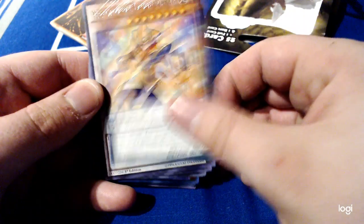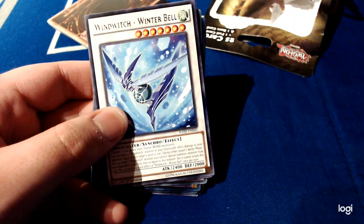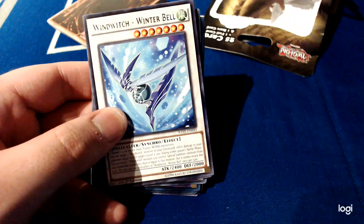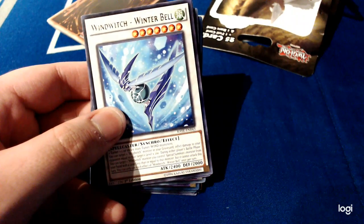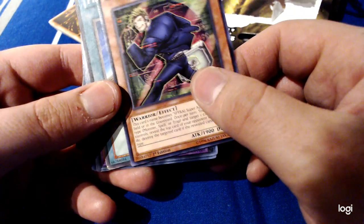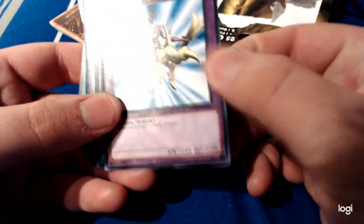Perform a Pal Laugh Maker. Wind Witch Winter Bell. Hold on a sec. Spiral Tough. Ooh — Legend of Blue Eyes Fissure. Gaia the Dragon Champion. Nice.